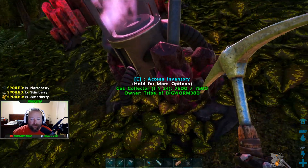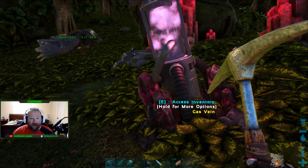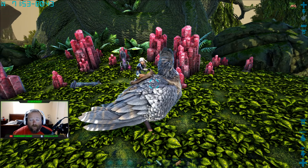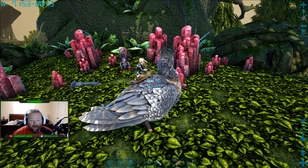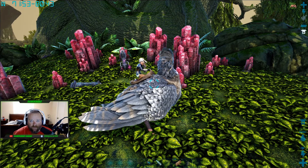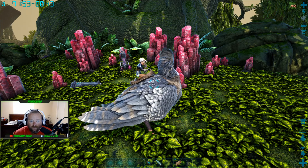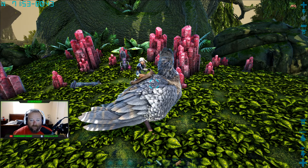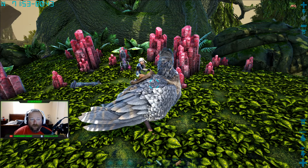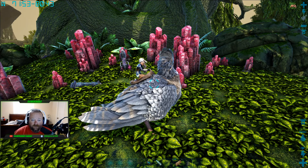Here's one of the gas collectors we put down. That little marker that says 'gas vein' — if you played Aberration, you're familiar with this. These are not super easy to find. The hardest part in this area is how vertical it is — a lot of stuff may be up high or down low, so you're going to have to look for them. Put as many gas collectors down as you can, and then play the waiting game for those congealed gas balls.